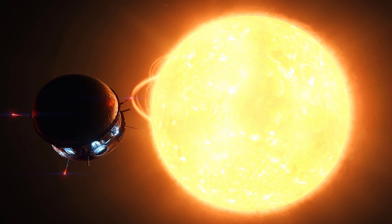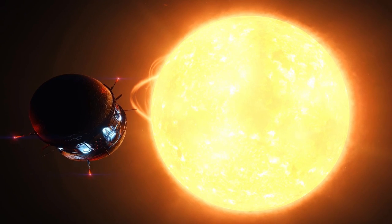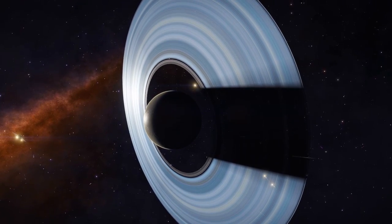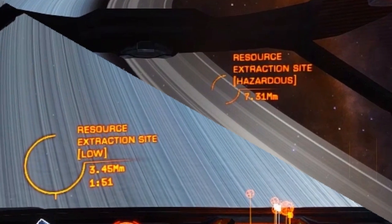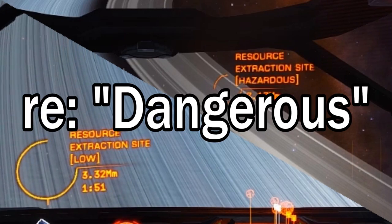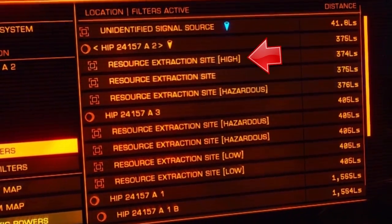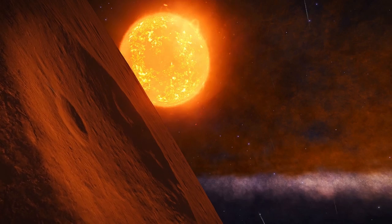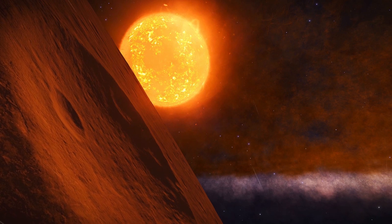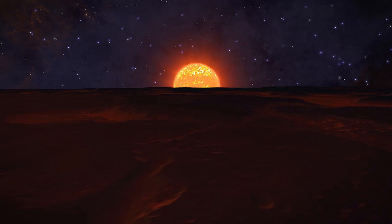Some good places to find ruffians mulling about suspiciously are navigation beacons and resource extraction sites. The extraction sites even clearly state how exciting they are due to pirate activity, flagged as low, high, or hazardous. Wanted ships can also be found at other small, randomly generated encounters such as salvageable materials or unidentified signal sources that show up while in Super Cruise.